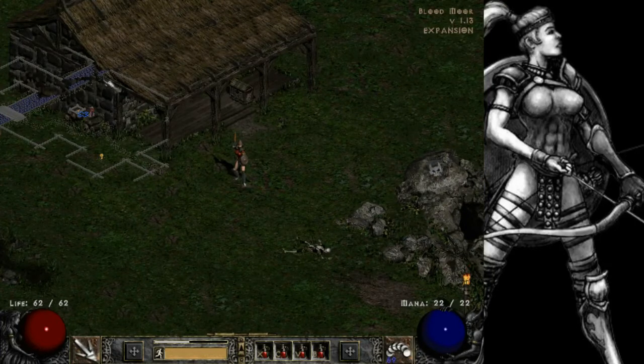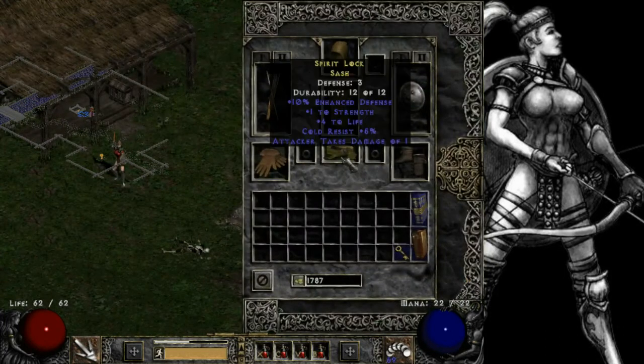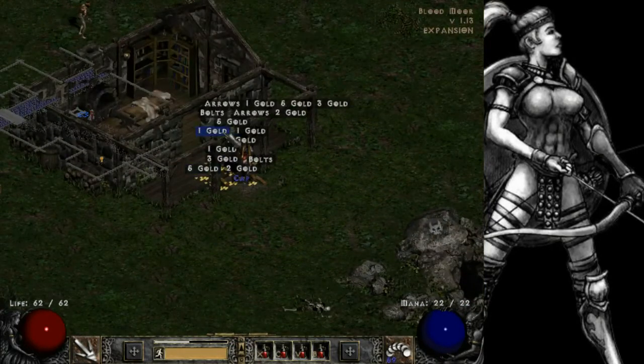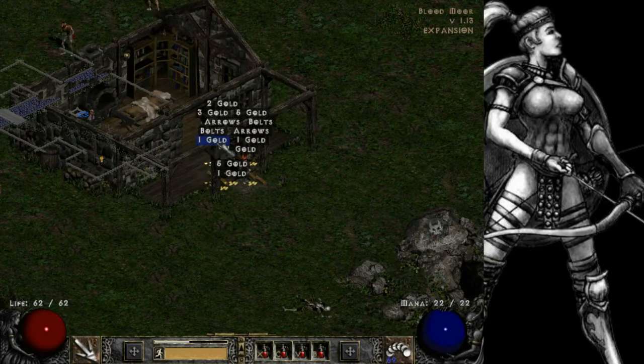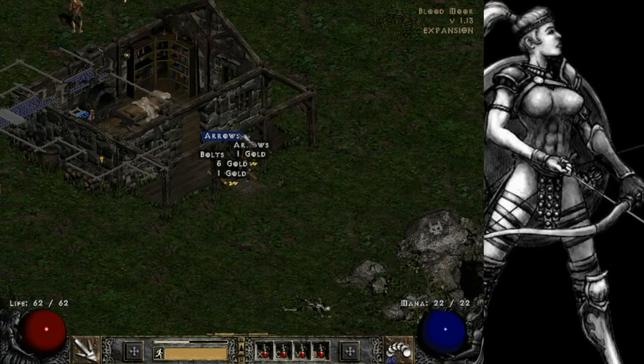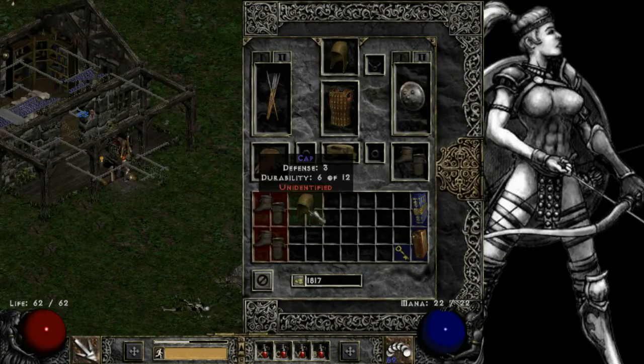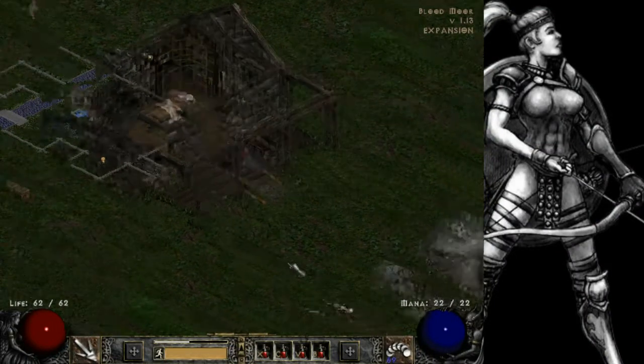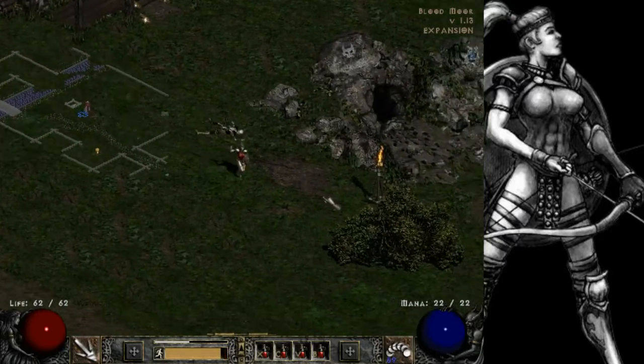I do want to reiterate something from the last episode: these chests in the houses sometimes give you really really good items, so it's good to try and farm them a little. That's how I found this belt. As you can see I got a lot of money as well as a few magic items - a couple pairs of boots and a cap that could be good or worthless, but either way they'll be worth money.